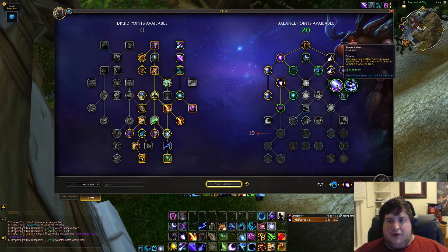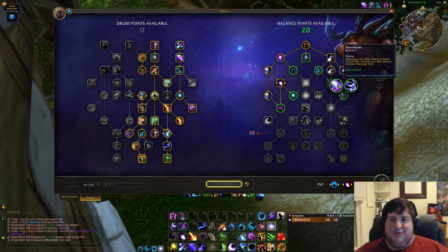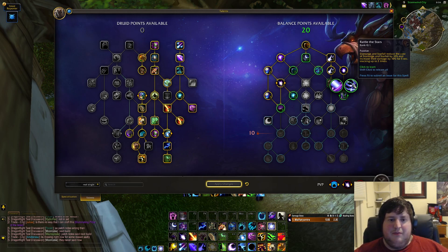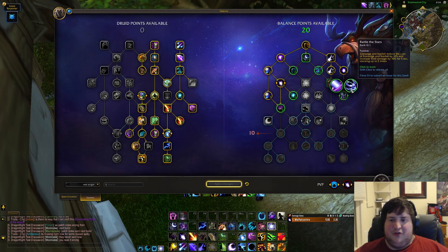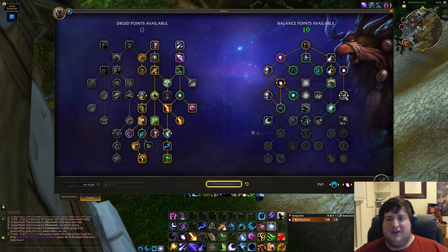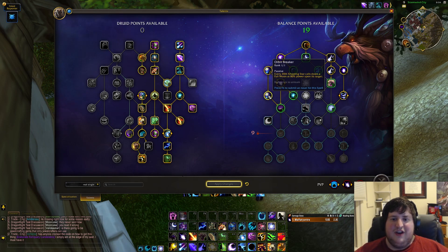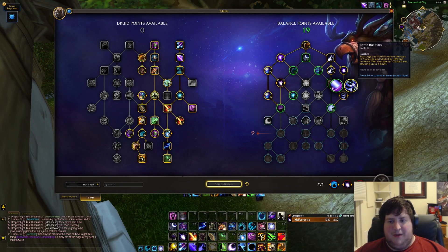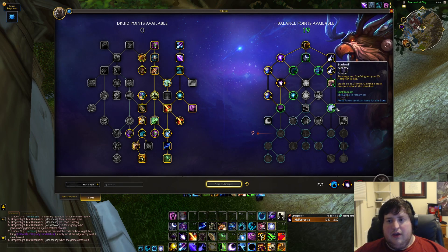Next we have the choice node between Star Weaver and Rattle the Stars. Star Weaver might be good if they buff it, but Rattle the Stars is an insane button right now — it reduces the cost of Star Surge and Starfall when you spend them. It's a maintenance buff with two stacks, you cast one of your spenders every five seconds and it stays up permanently. This is going to be the choice in all content. Playing dungeons with it feels amazing — you spam Starfall or Star Surges, they get down to 16 astral power, and on top of Orbit Breaker and Astral Communion generation you have all kinds of astral power coming in with super cheap spenders.